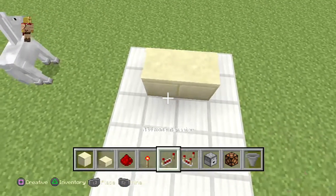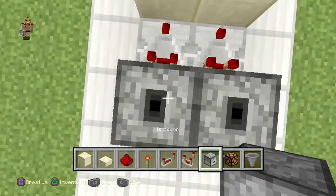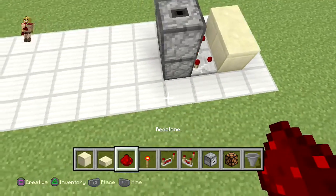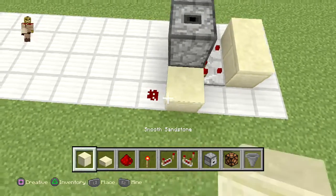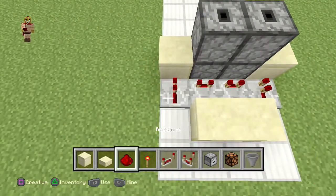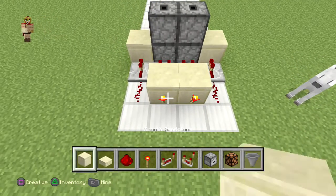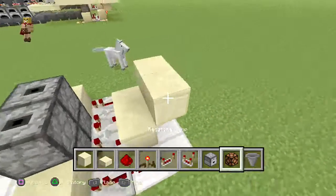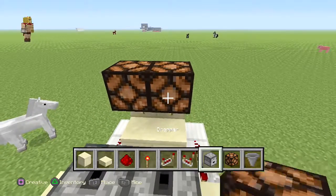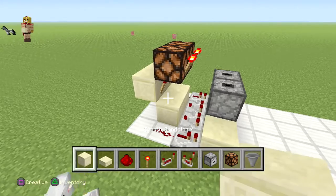Go straight to the front, go about one block in the middle, and place two blocks in front with comparators going forward. Then place two droppers, and repeat that one more time. Then place some redstone dust on the left, a block in front, then a block right there with some redstone dust in front and some repeaters right behind it going forward. Right behind that, make sure you put some redstone dust, and behind those blocks two torches with some blocks on top.